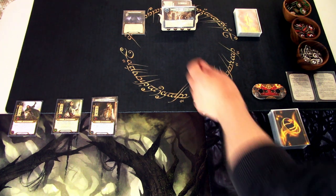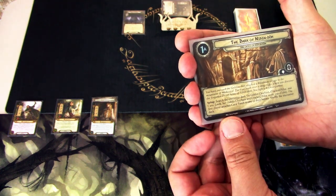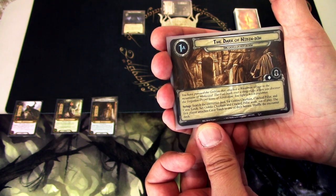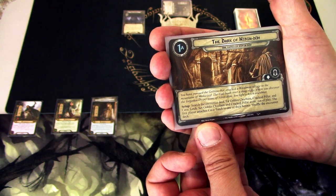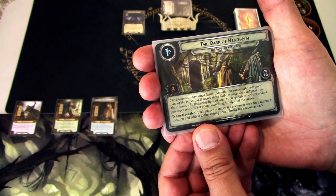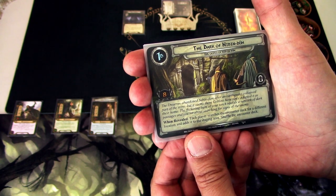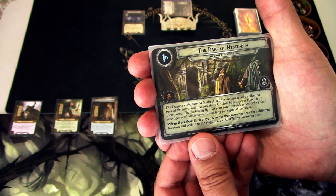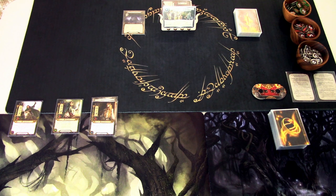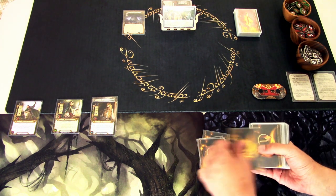Let's read the fluff text before we flip the quest card. The Dark of Nibin-Dûm: you have pursued the goblin that attacked a woodsman village to the mountains of Mirkwood. The trail leads over a steep ridge where you discover the forgotten dwarf home of Nibin-Dûm. You light a torch and enter. The dwarves abandoned Nibin-Dûm after an earthquake collapsed part of the mine, but goblins have since adapted it as their home. We are trying to find and rescue the captured villagers.